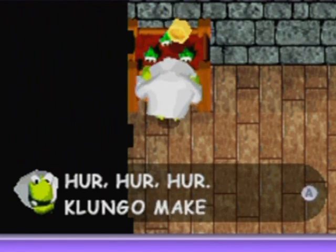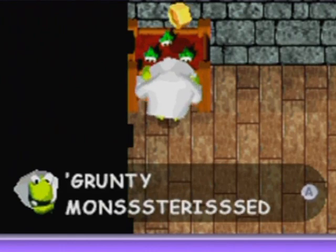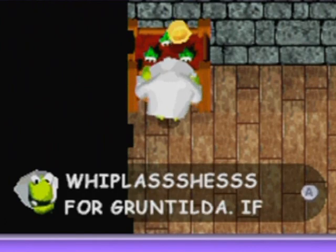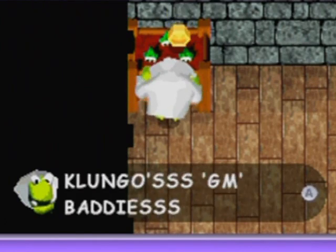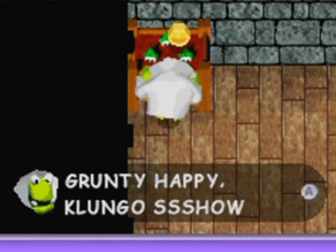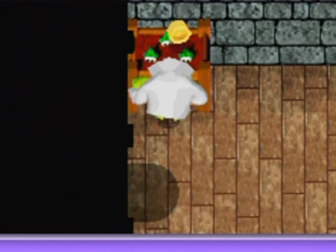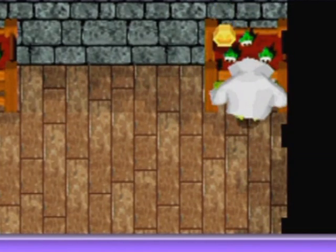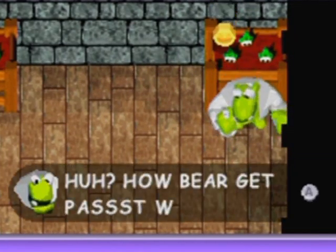Okay, I made that sound way too exciting. This is Klungo and he is your first boss. I already introduced Klungo in the last part. So yeah, he apparently makes the baddies around the area. Bring it on, Klungo! And I'm going to test out my new roll on you as well.